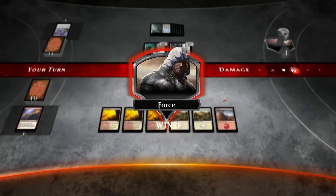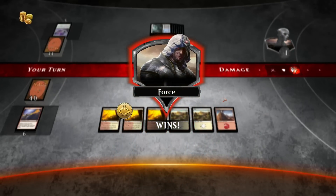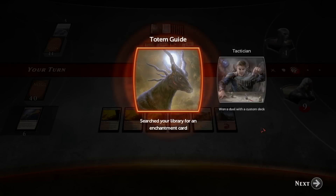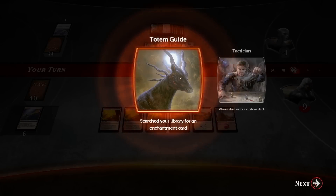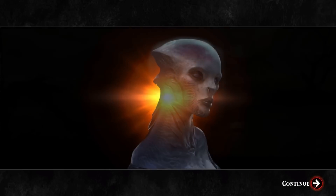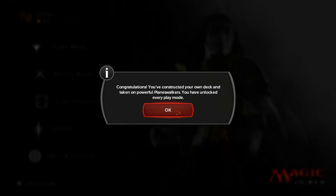Force defeats his opponent — congratulations, five coins. Continue. Searched your library for an enchantment card — all these achievements. Congratulations, you've constructed your own deck and taken on a powerful planeswalker. You've unlocked every play mode. New quests are given out every day — so they are daily quests, now that's confirmed.